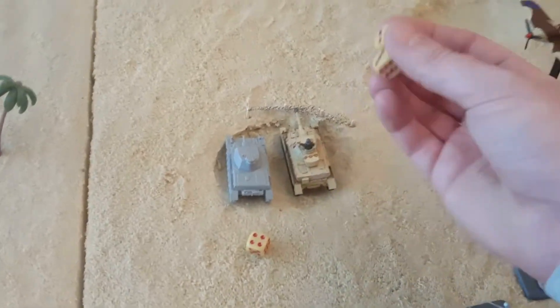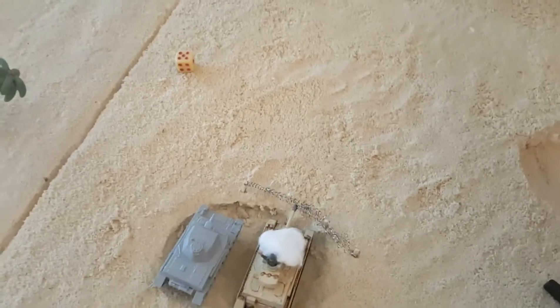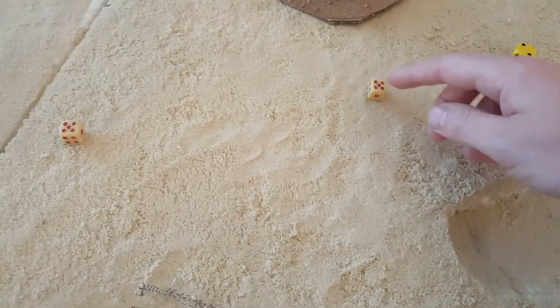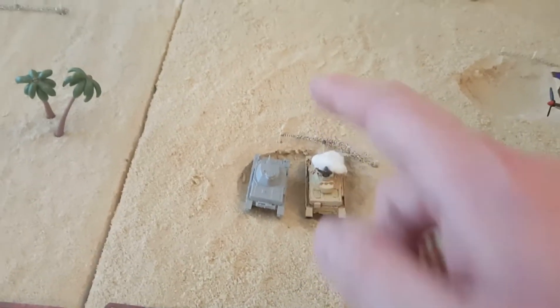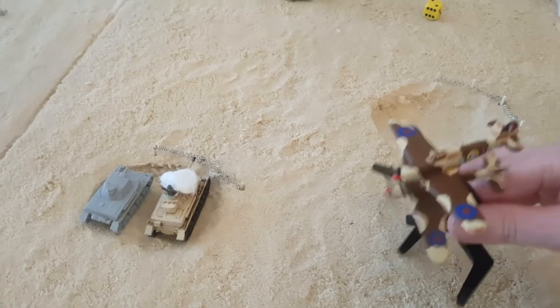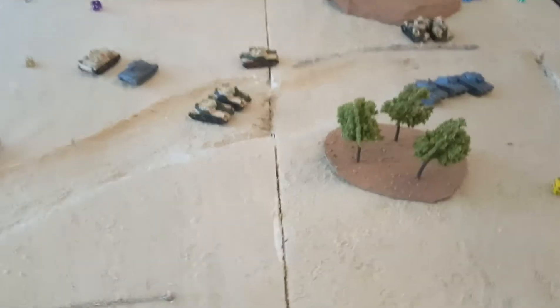Side armor of the Panzer IV is three versus the Hurricane's anti-tank seven. First save: three-four — not enough — four-plus firepower — we get him! The long-gun Panzer IV is destroyed. Second tank: side armor three, rolls high — saved. He won't need a last stand test as he's an HQ unit. Hurricanes fly straight off the board — tally ho, chaps.